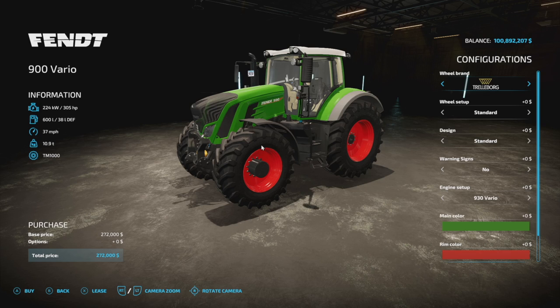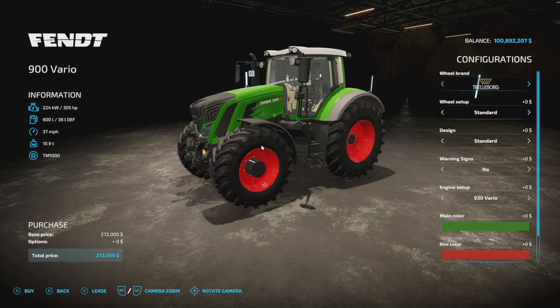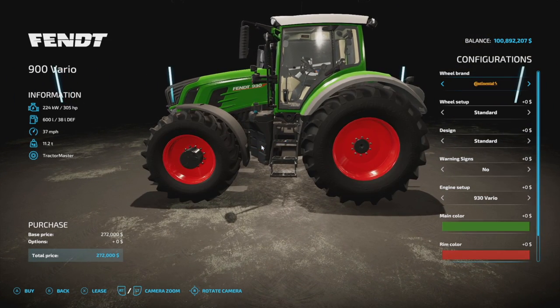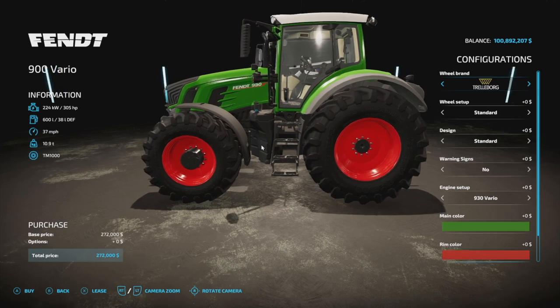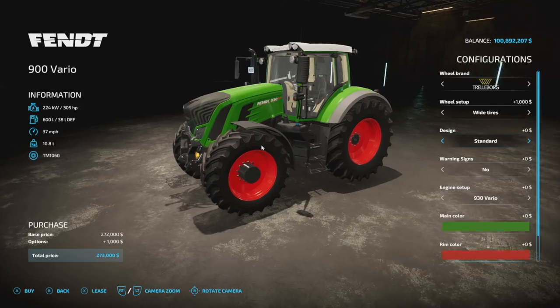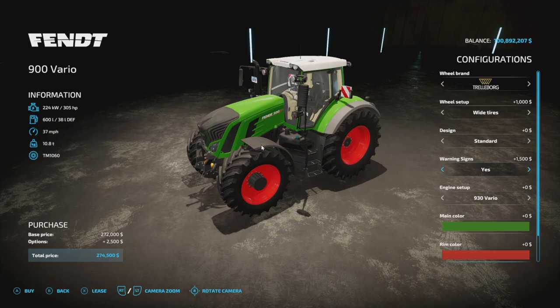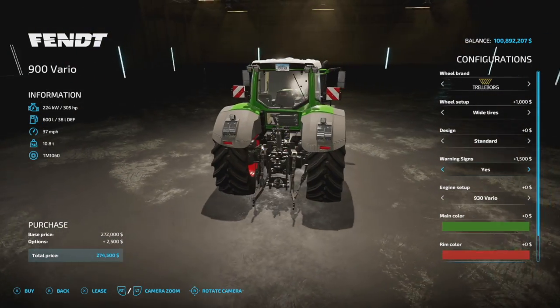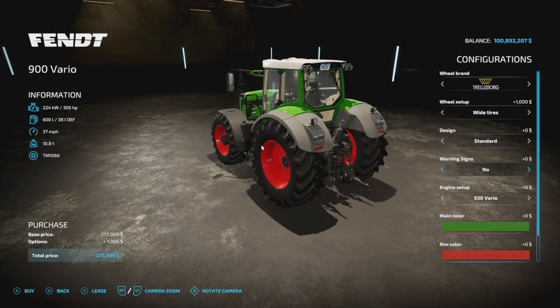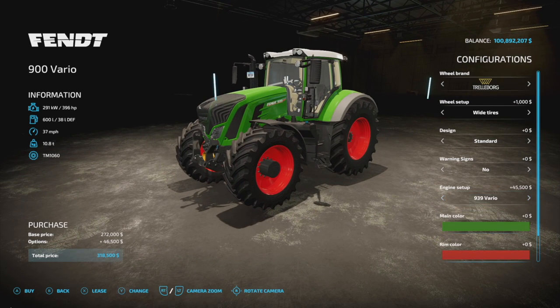This is 305 horsepower to start, 600 liters of fuel, 38 liters of DEF, 37 miles per hour, and 10.9 tons. Console players will find this is 14 slots. Wheel brands include Trelleborg, Michelin, Continental, Midas, BKT, Friedstein, and Nokian — all of the above. No tracks, unfortunately. Design options include standard, left beacon, right beacon, both beacons, and warning signs. Engine options are 305, 366, and 396 horsepower — very normal options.